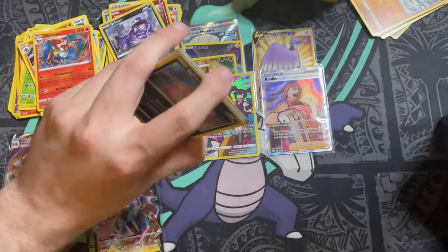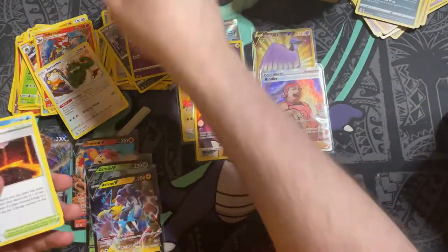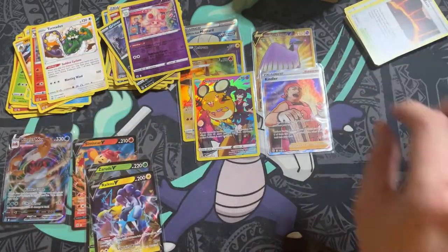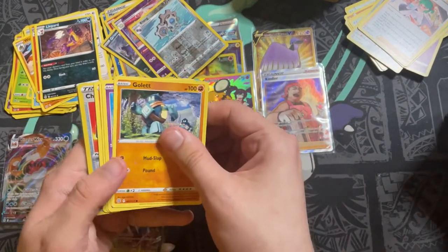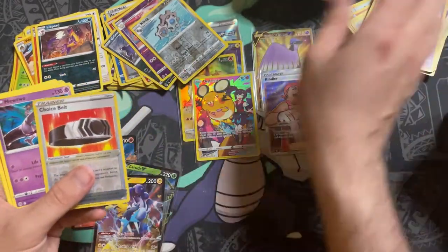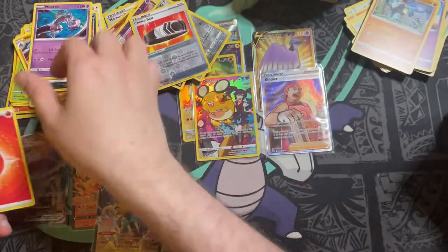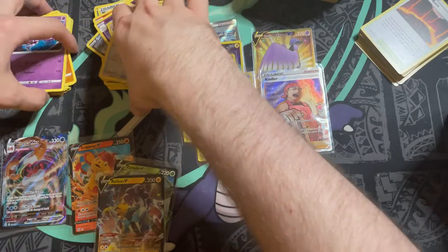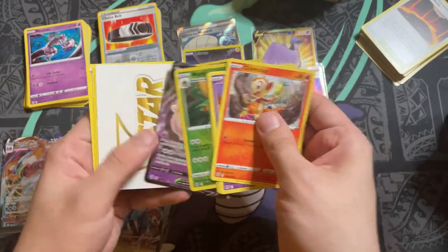Still expecting maybe another hit in the main slots — not necessarily a premium card or a full art, but I'd imagine there's at least a V card left. I will open more boxes like this in future. The Mew cover card is beautiful — they're non-holo, but we've had confirmation that there is a holo variant coming as part of a promotion where you spend like 20 pounds or dollars in store and get it for free. We have a Mothim and a Whimsicott V.